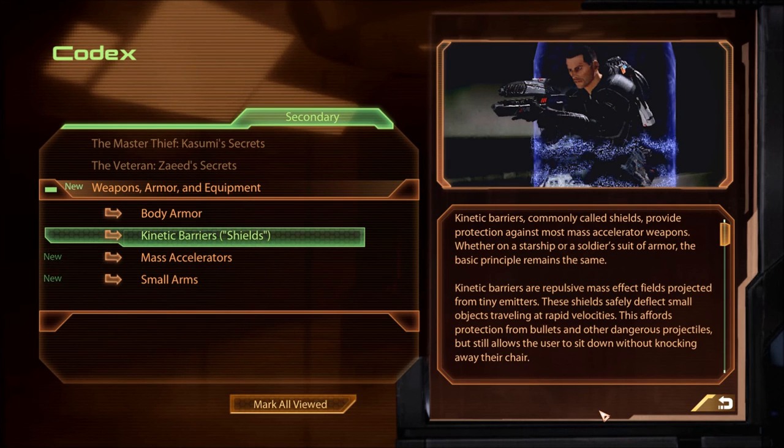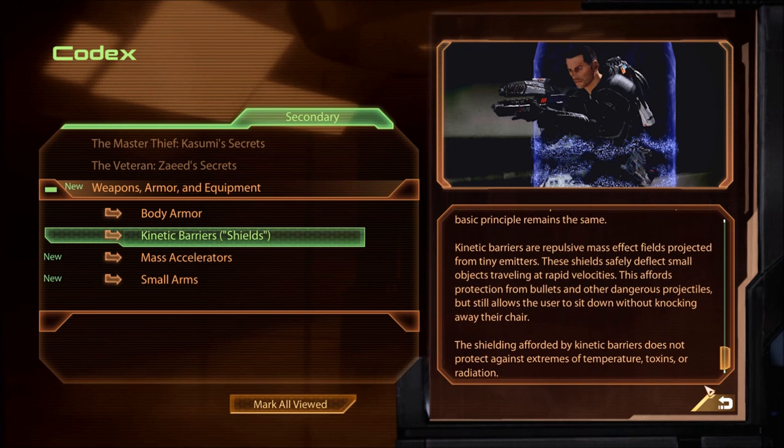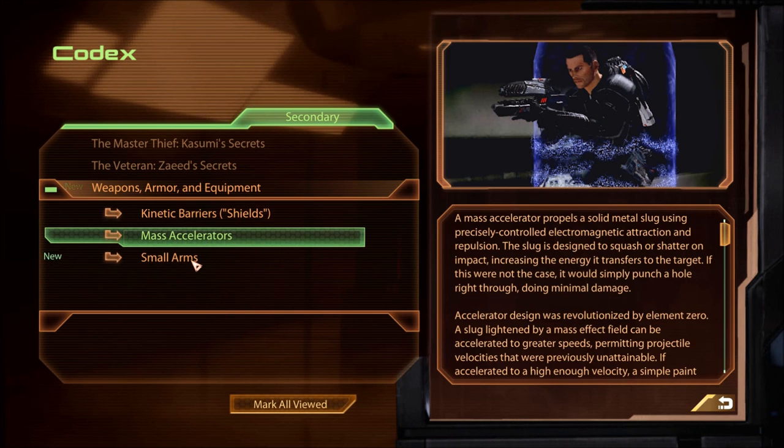Kinetic barriers — commonly called shields — provide protection against most mass accelerator weapons. Whether on a starship or a soldier's suit of armor, the basic principle remains the same: kinetic barriers are repulsive mass effect fields projected from tiny emitters that safely deflect small objects traveling at rapid velocities. This affords protection from bullets and other dangerous projectiles, but still allows the user to sit down without knocking away their chair. The shielding afforded by kinetic barriers does not protect against extremes of temperature, toxins, or radiation.